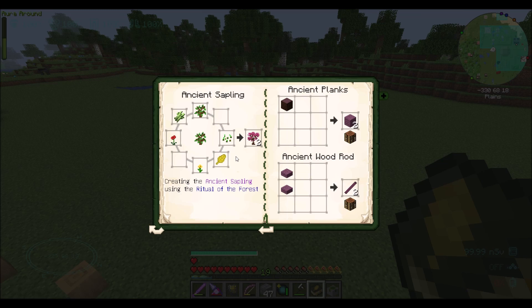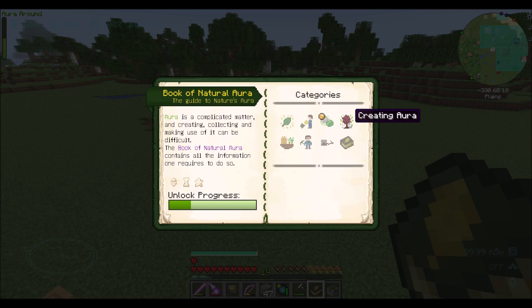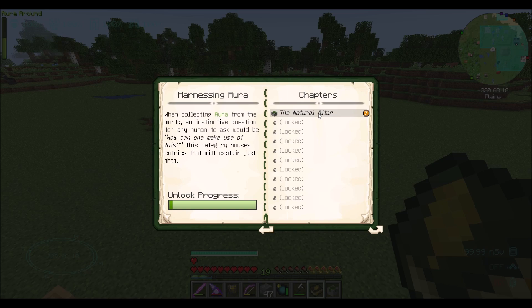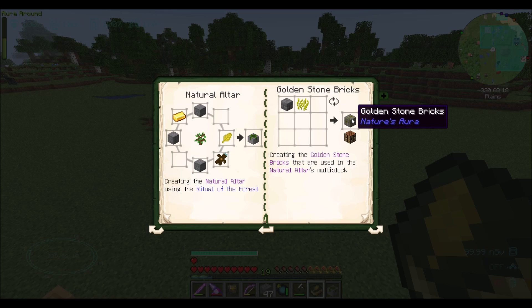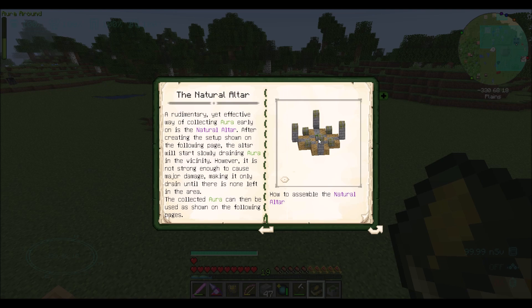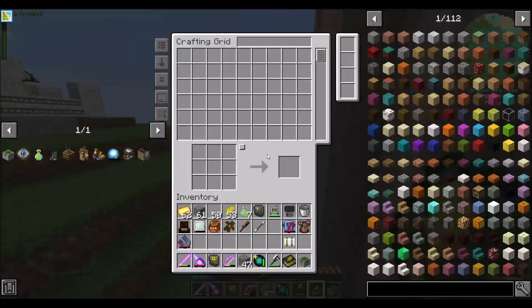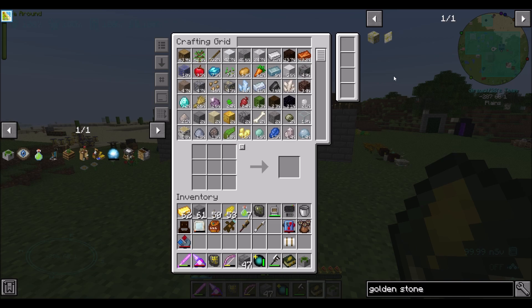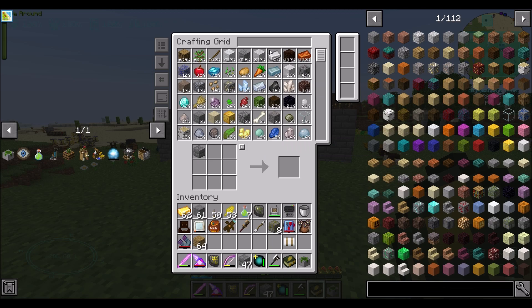An ancient tree is on our to-do list, but the natural altar is where we're at. To build it, we're going to need a couple of golden stone bricks. We're going to need some wood, some bricks — it looks like eight golden stone bricks — and those will need brilliant fibers. We'll need bricks and oak wood. And there were four chiseled bricks in there somewhere. That shouldn't be too big of a deal.